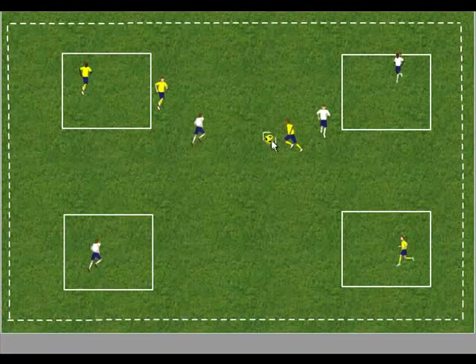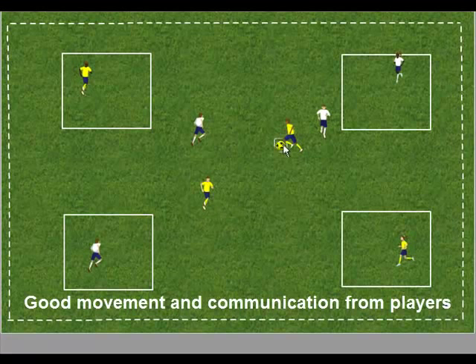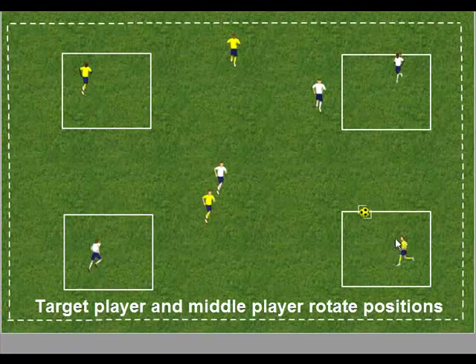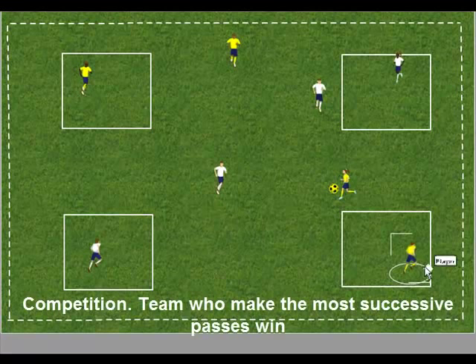Encourage players to use good communication and passing and movement. The two players — one from the middle and one from the target area — should always rotate positions. The competition is to see which team can make the most successful passes.